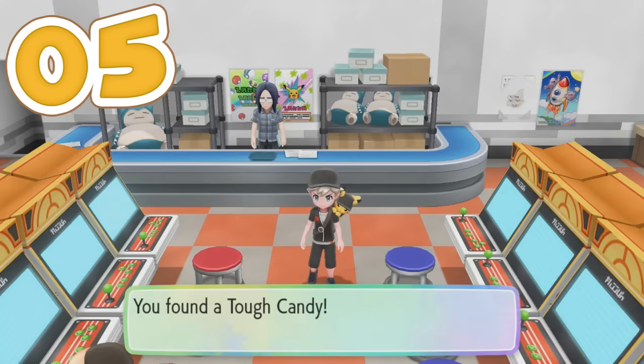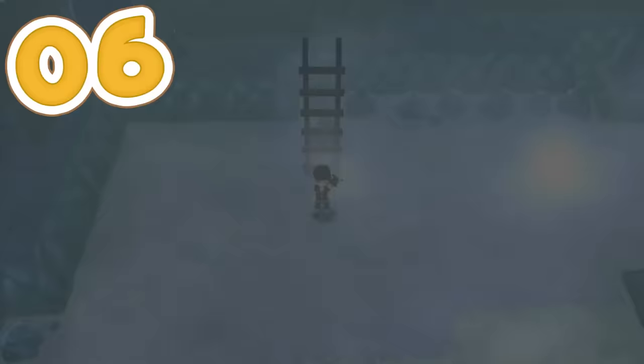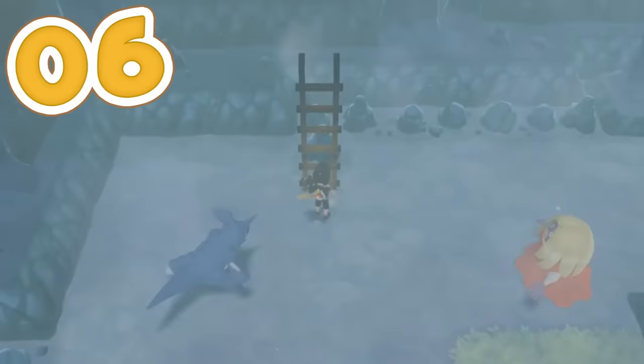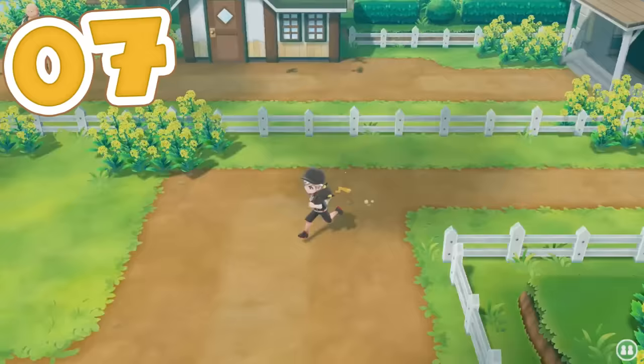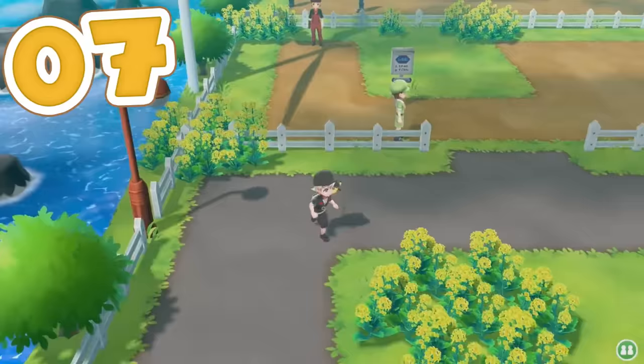The Celadon City game corner has six hidden items that spawn, ranging from a variety of candy to PP ups and golden bottle caps — make sure you're getting them every single day. Heart Scales, a very important item for relearning moves, are hidden items that spawn and respawn every single day in Seafoam Islands, so make sure you're getting both of them. Running along Route 16, you're going to find many hidden berries, which you can sell or use to make catching Pokémon easier, and they respawn every single time you leave the route.